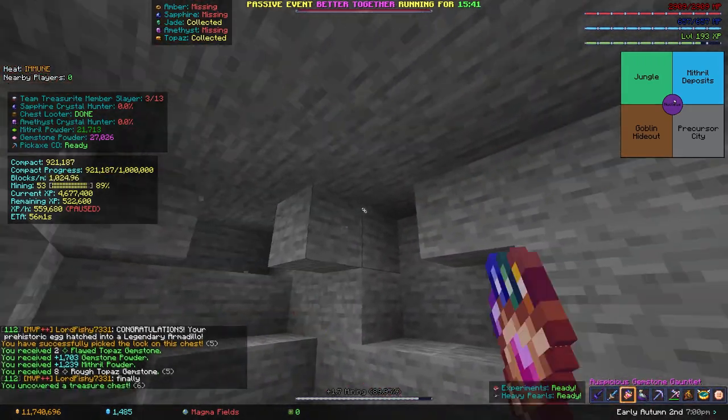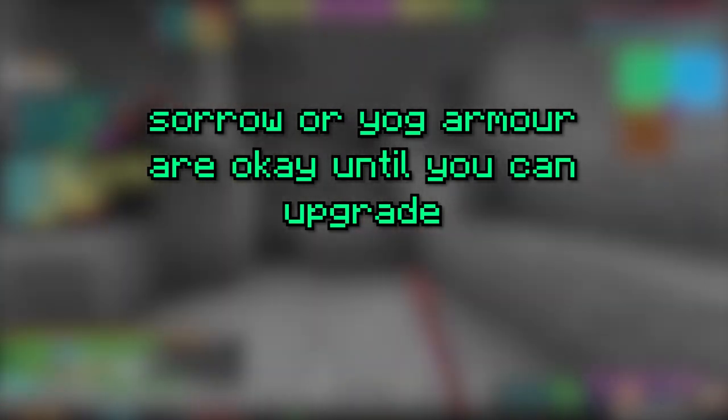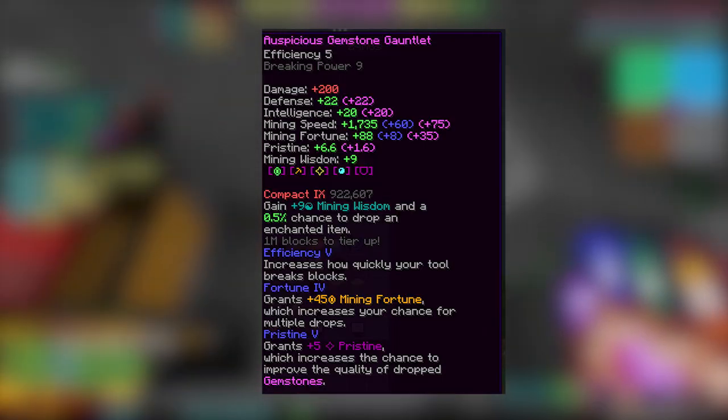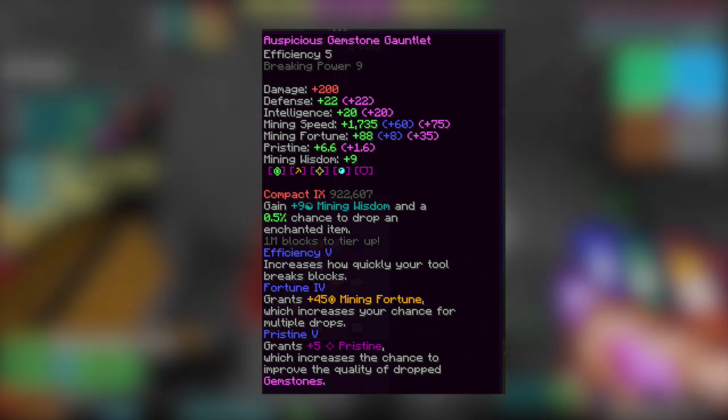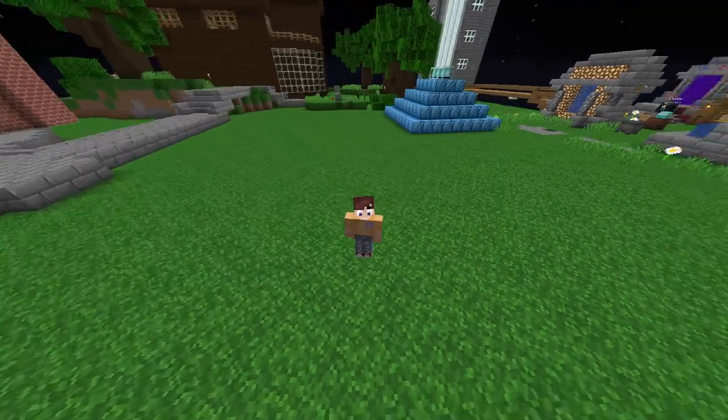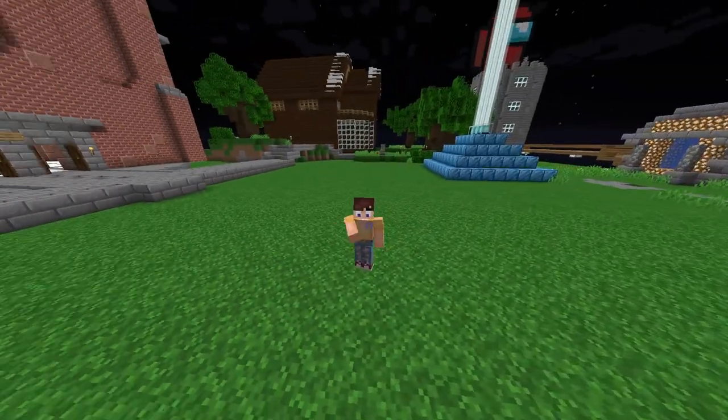Equipment-wise, I'd recommend getting diving armour, but Sorrow or Yogg is ok until you can afford it. Make sure you reforge them with a jader oil to get that extra mining speed and fortune. For a mining tool, you should probably get a gemstone gauntlet enchanted with Pristine 5, as it doesn't require fuel and saves a lot of money in the long run. And that's it — all you have left to do is mine gemstones in the Crystal Hollows wherever you like!